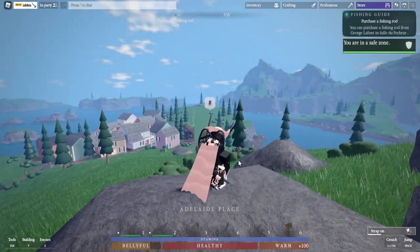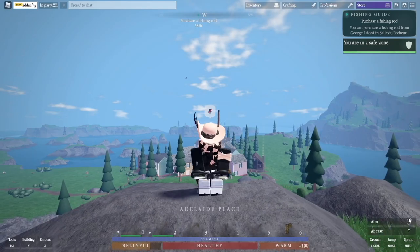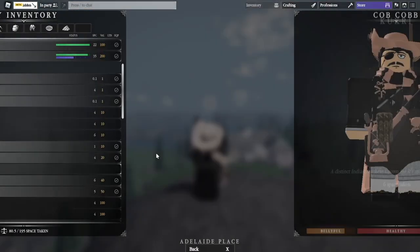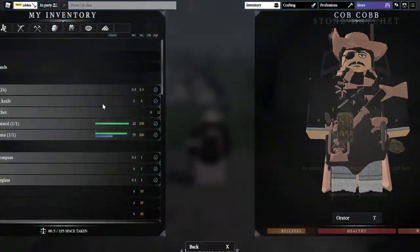Fair warning, there's a little bug — after strapping on snowshoes, you have to hit tab, or else you can't sprint with them on. So press tab once after equipping your snowshoes so you can sprint with them. And then we've got the Kukri — this is my go-to knife; it's kind of a rare treasure knife.